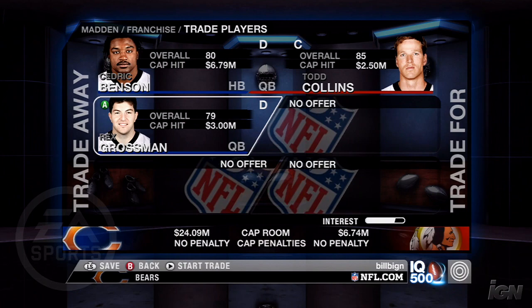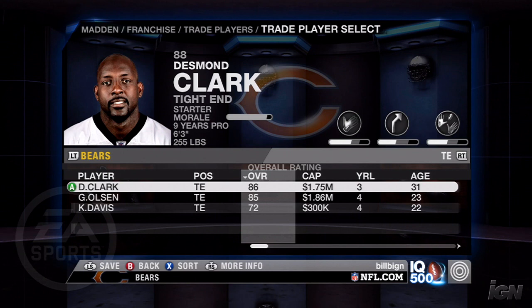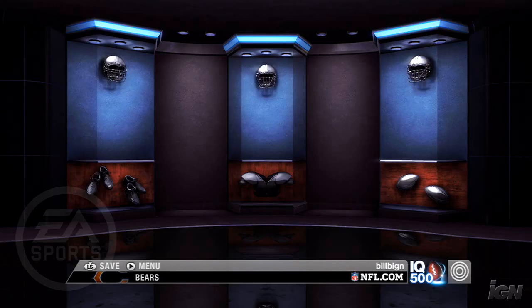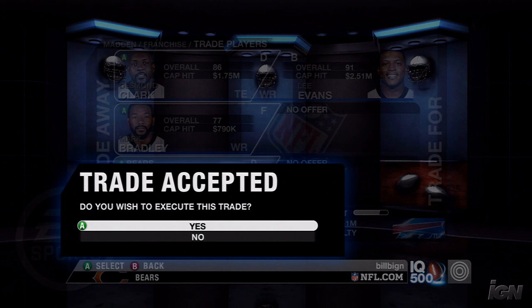Next, you'll need a good wide receiver to throw to. That's going to take a player of some merit and a draft pick. You can sacrifice Desmond Clark, who's 34 and backed up by the faster, more talented Greg Olson. Mark Bradley is your third wide receiver, so he's not even a starter. Combine the two with a third-round pick and ask for a wide receiver with a minimum rating of 87. After Madden debates, you'll get offered Lee Evans, Buffalo's top wide receiver who has a 91 overall rating. That gives Collins a number one wideout and your team a threat to play across from Hester.